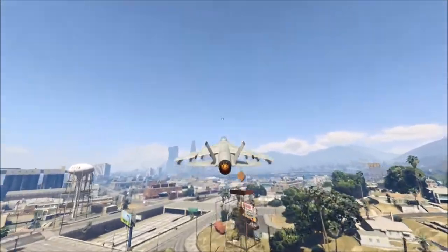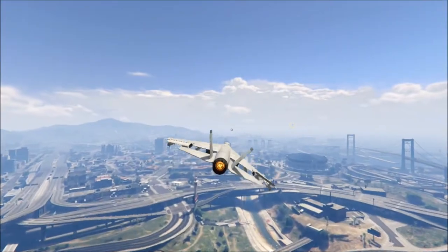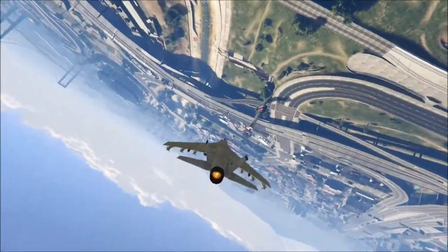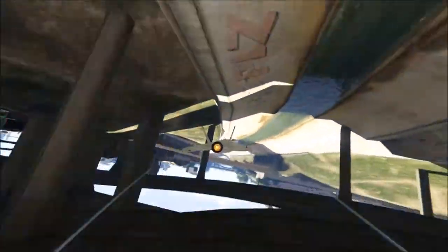So without any further ado, let's give it a first try. I'm going to show you guys the stunt - basically I turn upside down right here and go through here, going under this bridge without hitting anything.